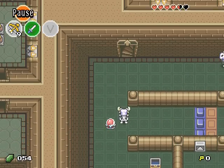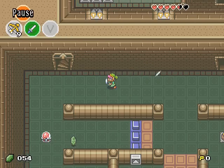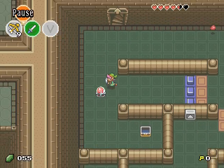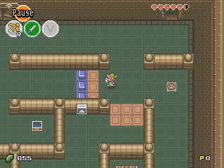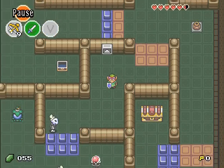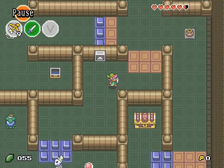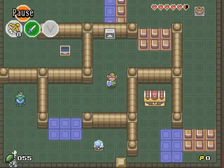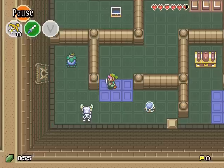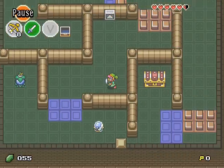So we have to kill those guys again. How can we go past this room? You have to shoot an arrow from here because there is a crystal switch. And ta-da! However, we cannot access this big chest for now.